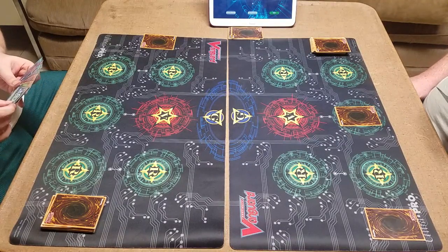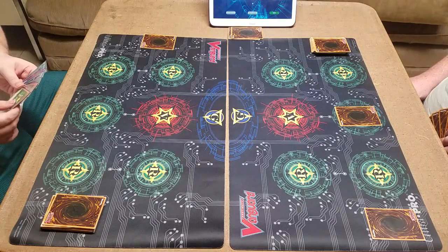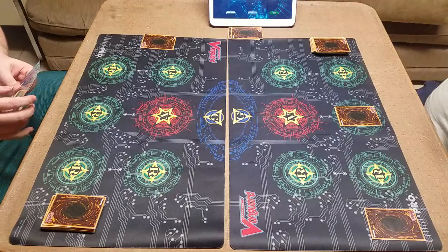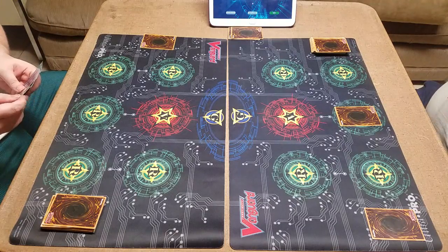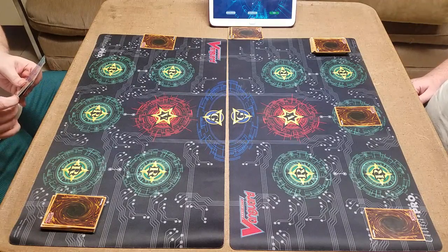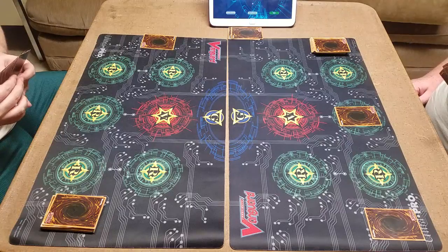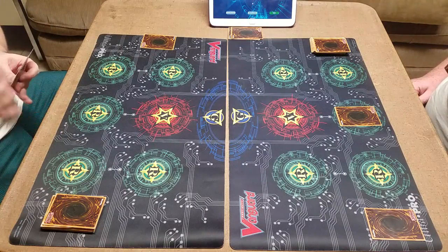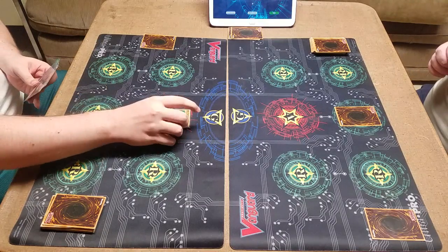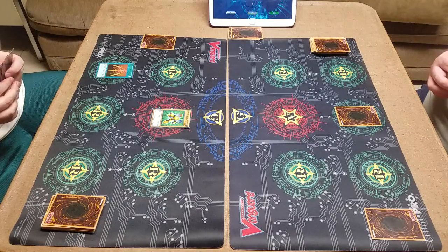I draw. I miss the redrawing that you do in Vanguard. Just so you know, these decks are not set one way or another — they're all set equal. I just had a really bad hand. I summon Bait of the Magnet Warrior, and I activate Swords of Revealing Light. And I end my turn.